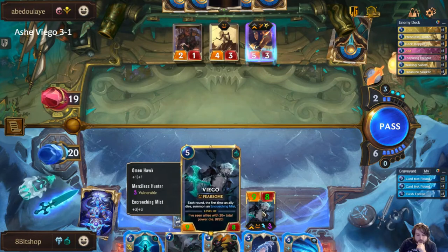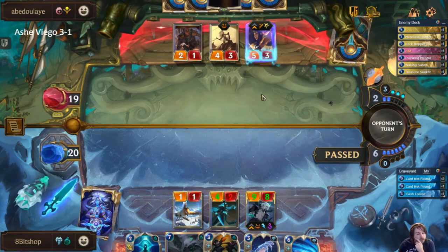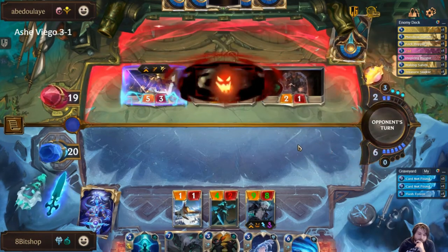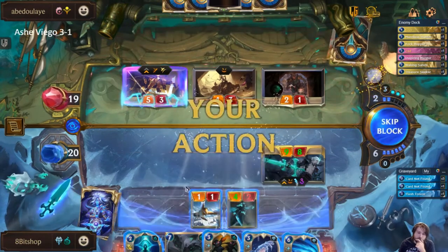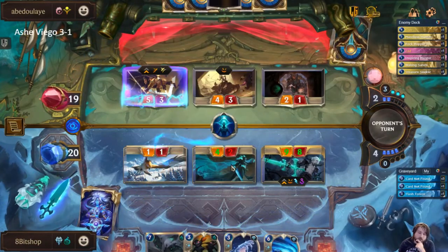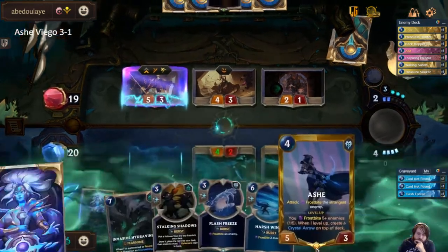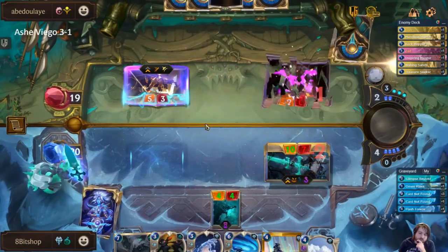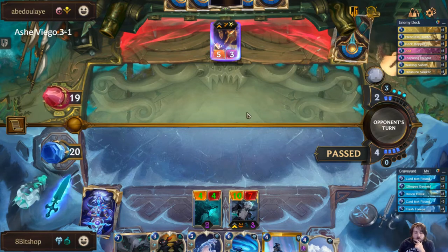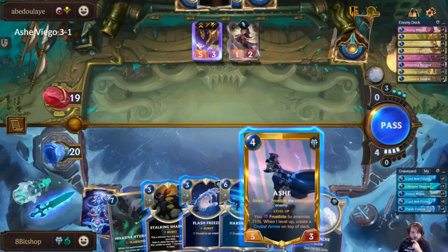Sivir being able to take advantage of the fact that this is vulnerable is pretty annoying, but we're just going to pass here. And then we deny your damage. We're going to click pass for now — I want to make sure I save mana in case they have something to follow this up with. I'm only losing a mana if I float it, and I don't think there's anything I need to worry about at three. Let's get the Ash in play.